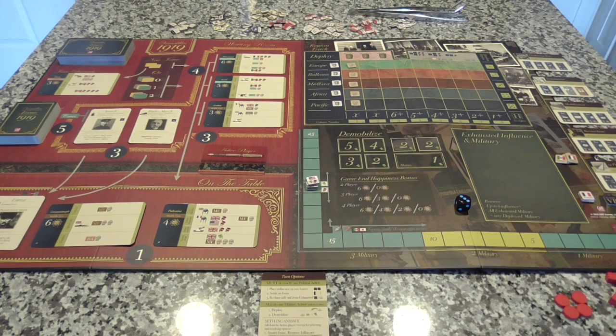Here we are starting off the brand new, fresh out of the box design in the Great Statesman series by Mark Herman — this one joined on by Geoff Engelstein — Versailles 1919. This one follows Churchill and Pericles, and I think this is the third in the series.